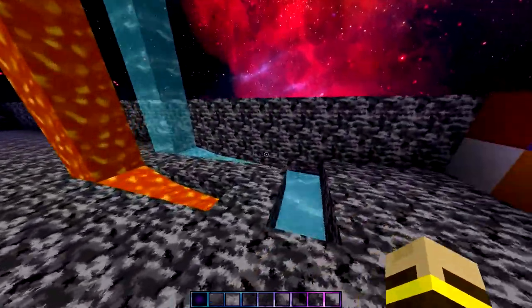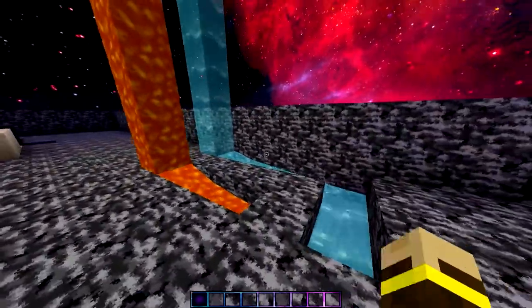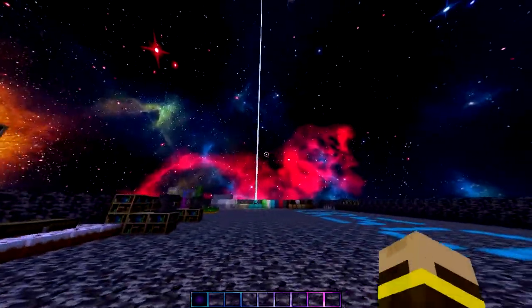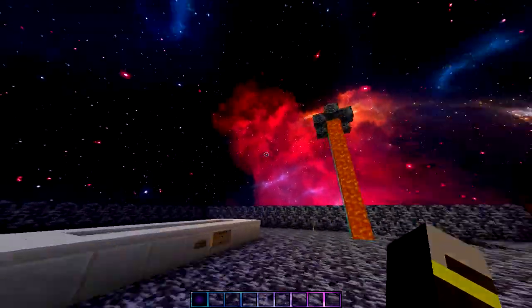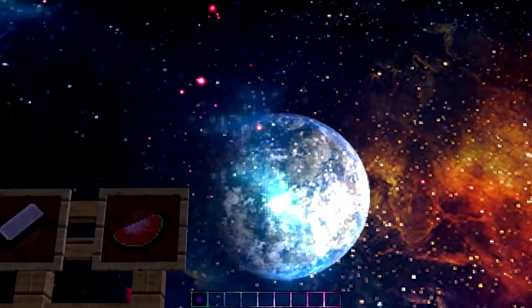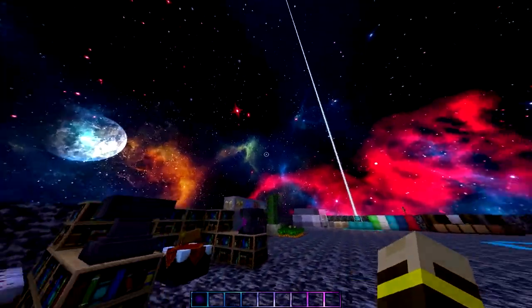The first thing I want to point out is how awesome the sky looks. This is the sky at night time — it's got some very cool custom stars, and the moon is actually the Earth, which I like a lot. It looks kind of trippy.